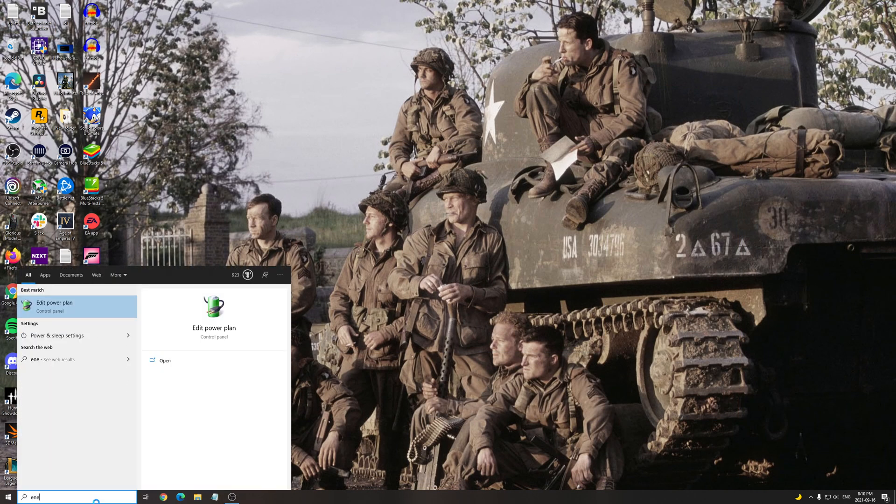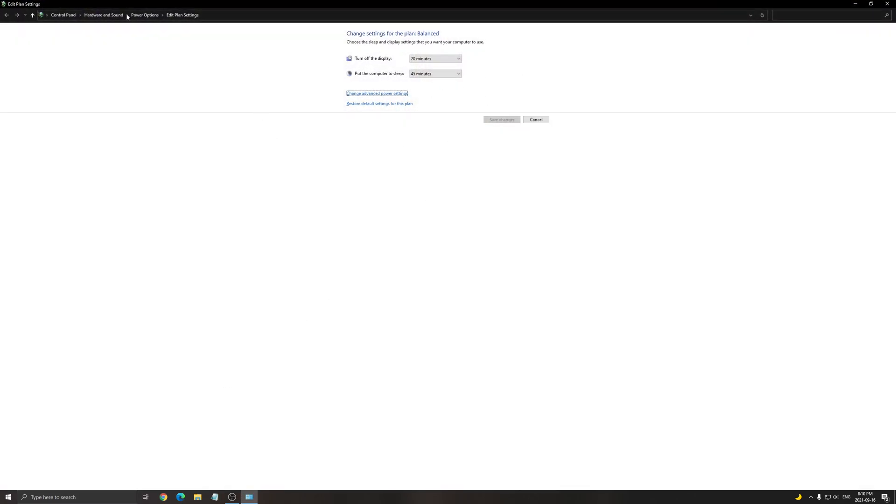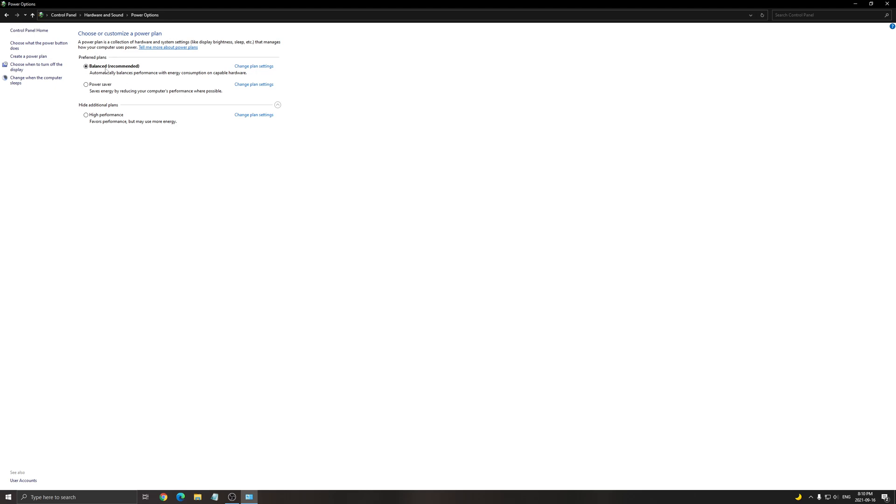Another thing I recommend: search for energy settings and go to Power Options. Make sure you're using Balanced or High Performance — super important. On a desktop computer normally you won't have any issue, it's more for a laptop. Even on my Dell laptop I had the issue — there was a weird power-saving eco mode. It's good for saving battery, but when you're plugged into the wall it was staying in eco mode. When plugged in, you want Balanced or High Performance to make sure you're using the maximum performance of your CPU and GPU.